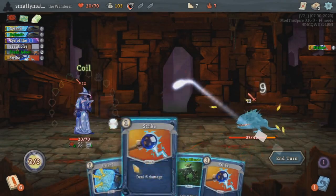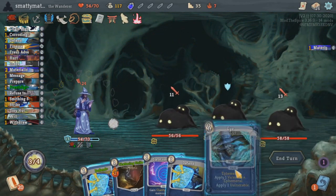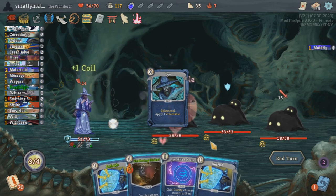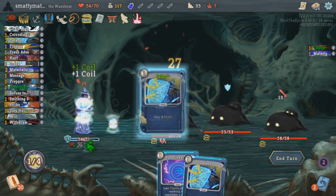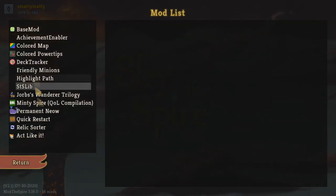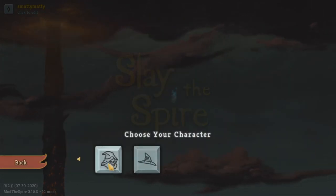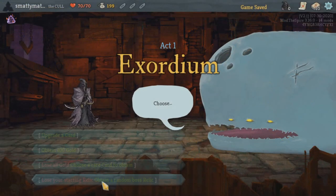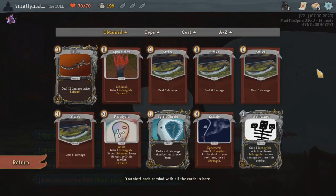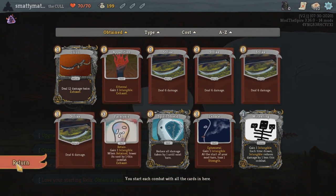This is the Wanderer Trilogy mod, so are there 3 Wanderers? No, but there are 2 more classes planned for this mod in the future — the Cull and the Explorer. Almost nothing is known about the Explorer right now, but the Cull can be played by checking the Cull early access box in the in-game mod config settings. This class is really early access right now and things can drastically change, but I will definitely be making another video in the same style when this class comes out, although it looks like it's not nearly as complex as the Wanderer.